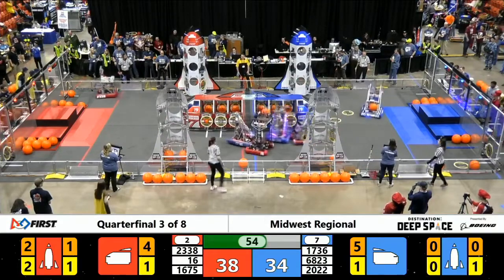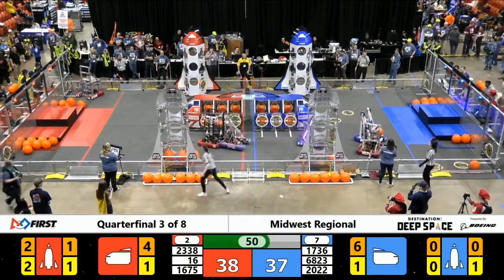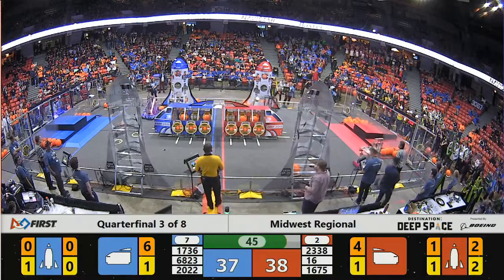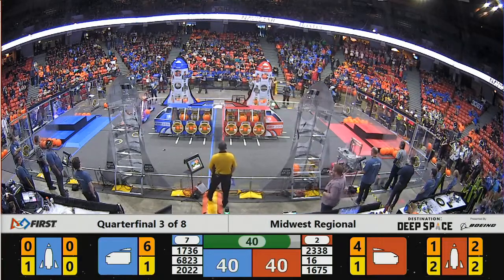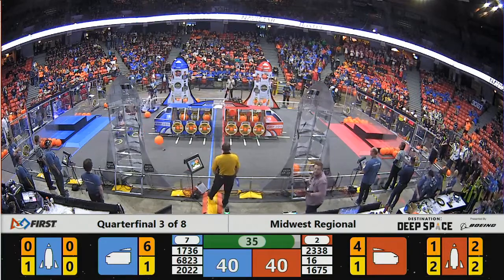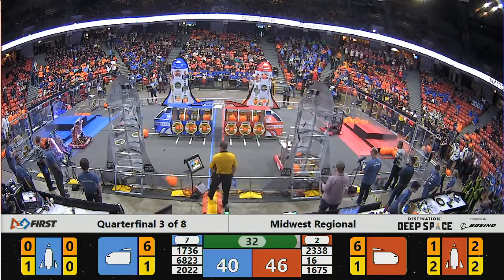Bomb Squad moves by with their mecanum wheels — it's quick. Unfortunately, in that move over, Bomb Squad went past the center line of the field, which is against the rules of Destination Deep Space. Ultimate Protection Squad already on the blue side of the field. With Bomb Squad making that infraction, we're now at 35 seconds to go and we are tied — 40 points to each alliance.